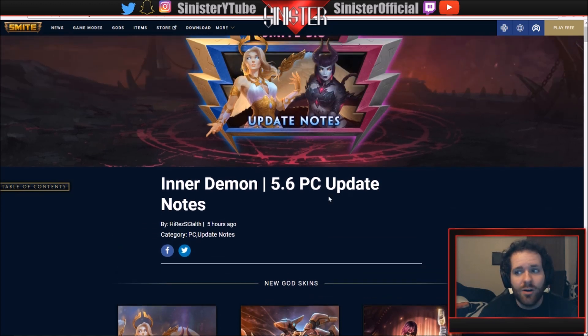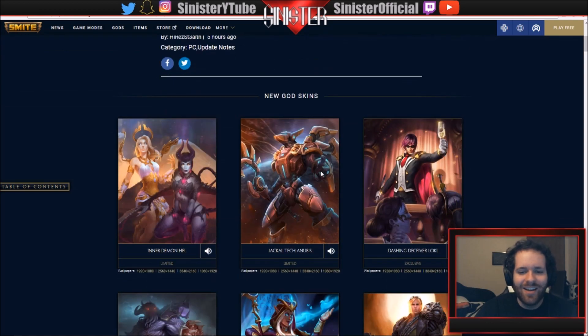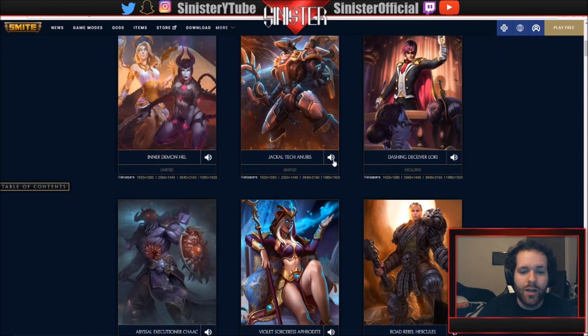There's a lot of updates in this patch. There's a new adventure mode, new items, they introduced the loading frames, level up effects, a new aesthetic that you can earn, really cool new skins, some god fixes, some god balances, and Tara is getting huge changes. I didn't watch the patch notes beforehand so I'm going to take it a little bit slower and read more carefully than I usually do.